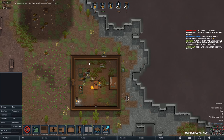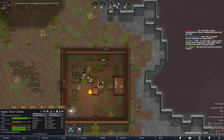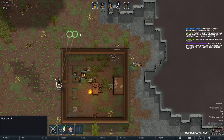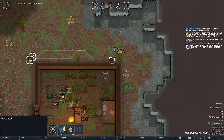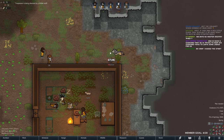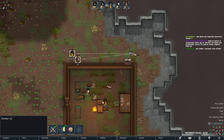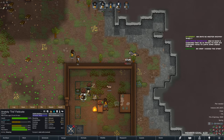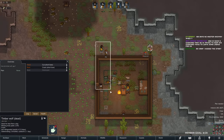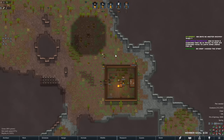A timber wolf is hunting a trespasser for food. Our Yorkshire terrier is getting mauled — not sure if I want to deal with that. Oh, we should be fine. Oh my goodness — right in the brain! That's a good one. Only two shooting skill and right in the brain.